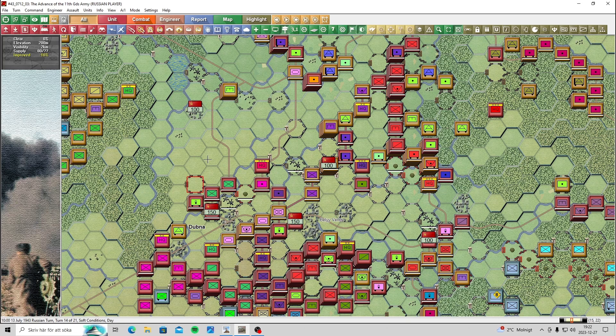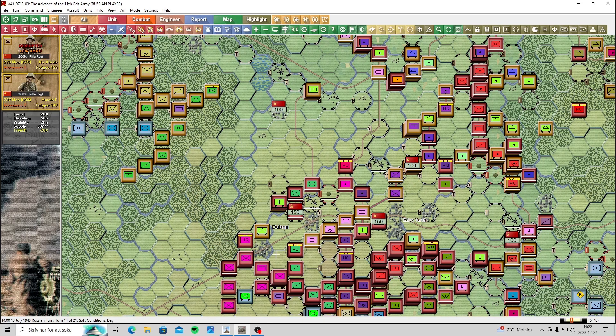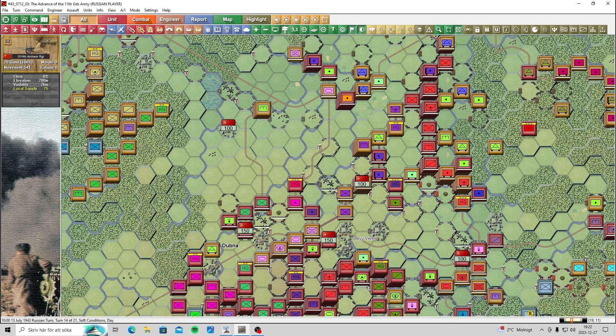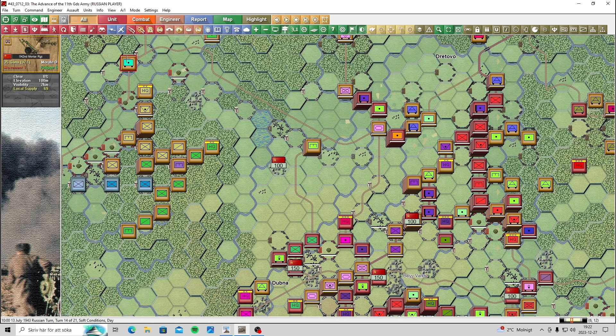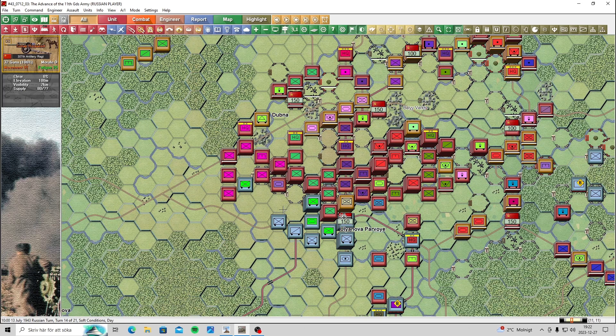Hey everybody, welcome back. It's Mac. Welcome back to the channel - a continuation here of Password Campaign's REL43 War Game Design Studio game. I'm gonna pick up the action on the last part. When it turned 14, I just did some preliminary things - some assaults and some movement. We're gonna kick it off right there and see what we can get past the fifth passing division here.